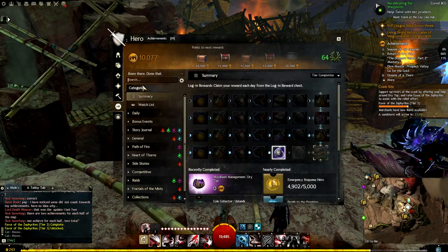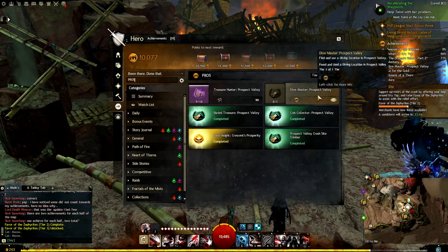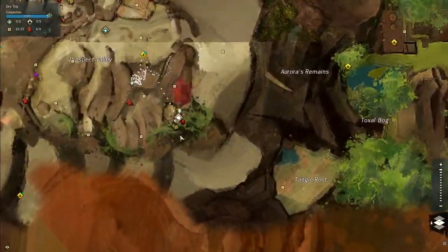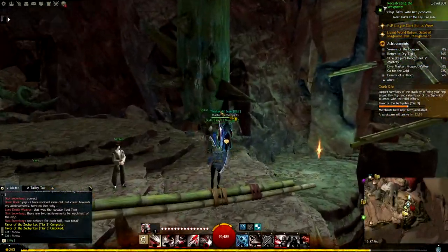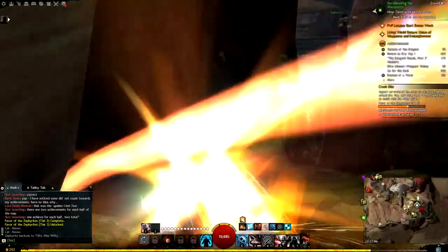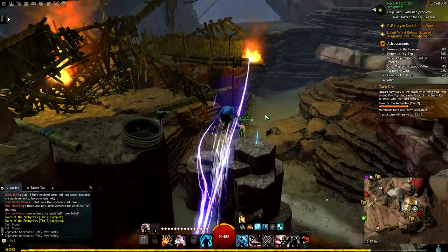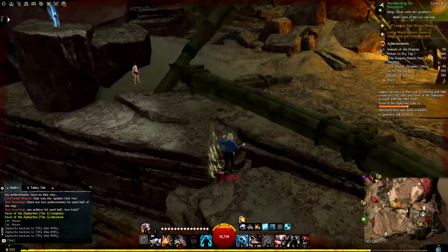Hello everyone, today we are doing the Prospect Valley crash site followed by the Dive Master. We are in Dry Top, and I'll have a timestamp below for when you're right at the beginning of the jumping puzzle, in case you don't need to know how to get there, as well as a timestamp for when I successfully do the dive, in case that's where you're stuck.